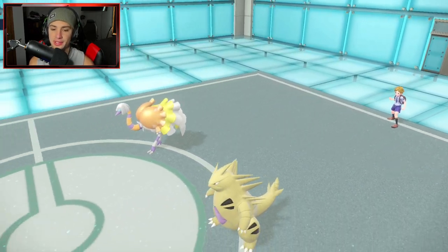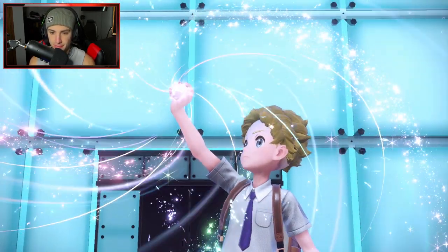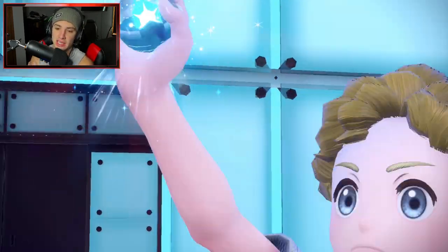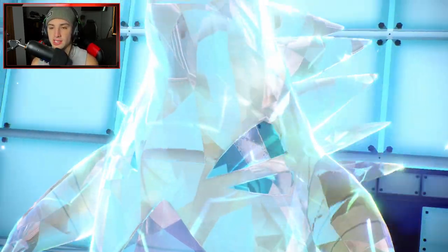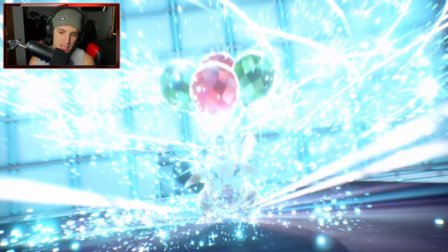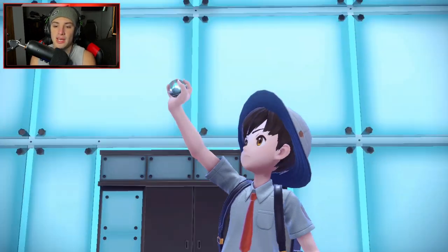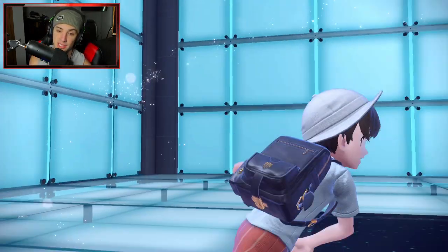I wonder what they're going to do — they might Terastallize Tyranitar. I was going to Freeze Dry that slot but I threw a Hydro Pump instead. They end up Terastallizing Tyranitar into Flying Tera, which is the best Tera type for Tyranitar. So he goes into Flying — I can hit that with Freeze Dry next turn for big damage. I'm going to Terastallize as well and Shadow Sneak should do a nice chunk of damage on Espathra.